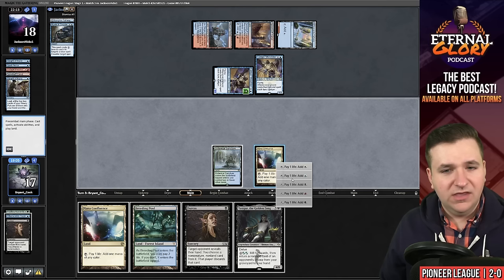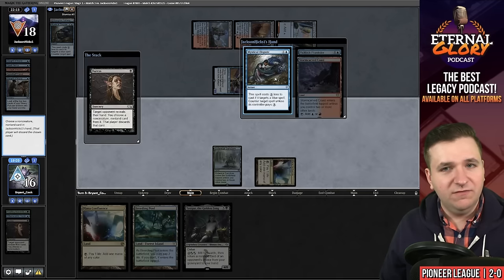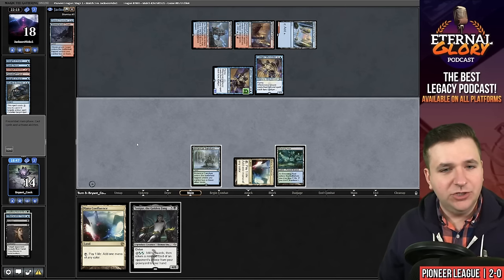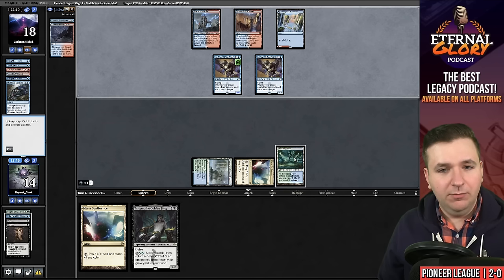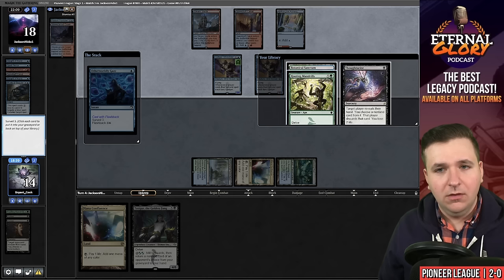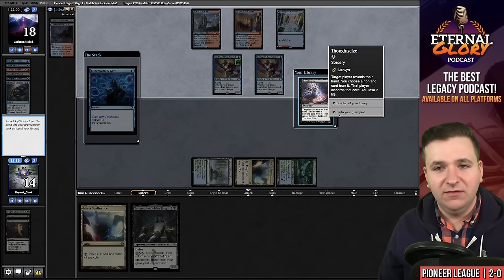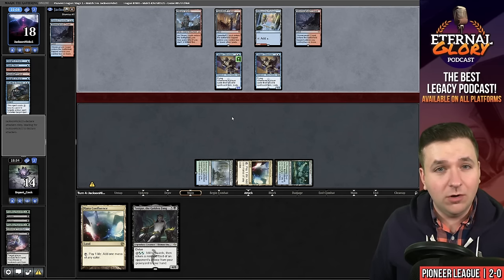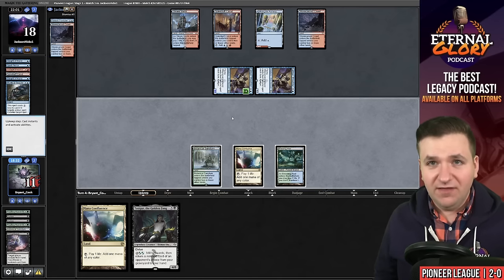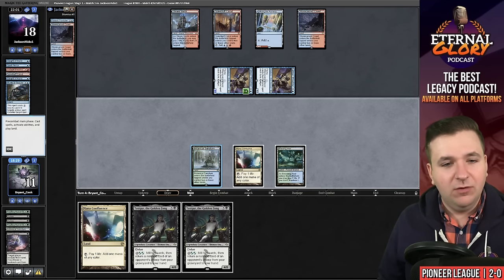The play here is to Duress them — take the Mystical Dispute — and then play Breeding Pool and pass the turn. In their upkeep, Otherworldly Gaze so that way I don't trigger the birds. All of these will go to the graveyard — I just have to find Neoform and fast. You could have argued that I was supposed to keep my seven or my six, but I just don't think either of those hands were good enough. My seven was definitely better than my six, and if I mulligan the seven, I don't think I was supposed to keep it.